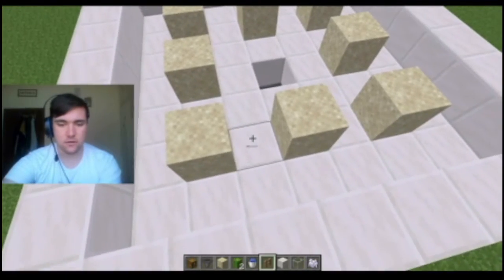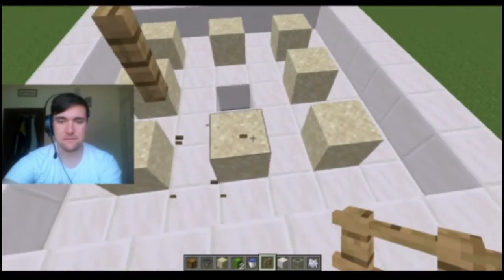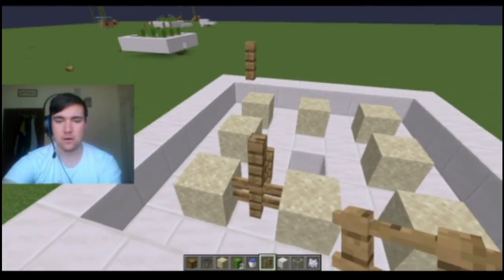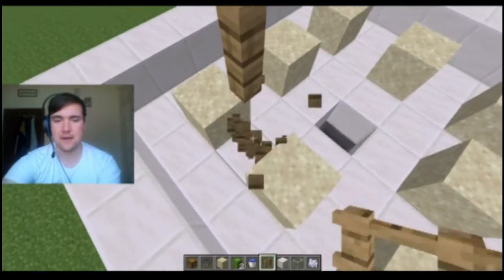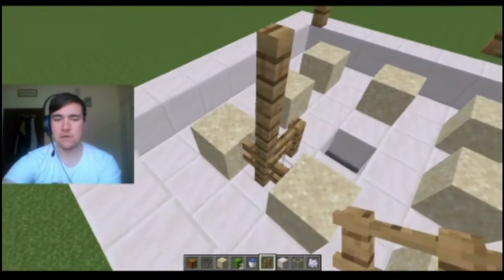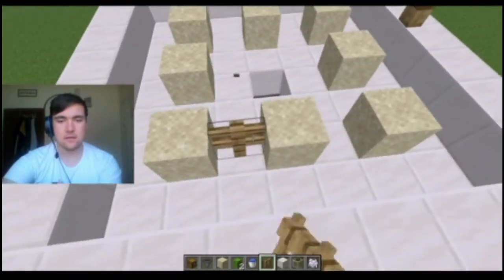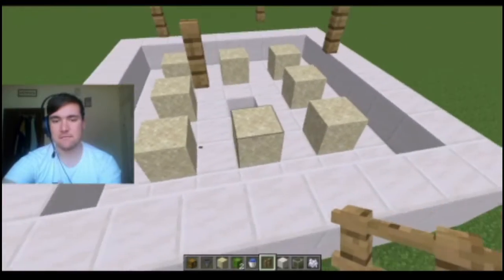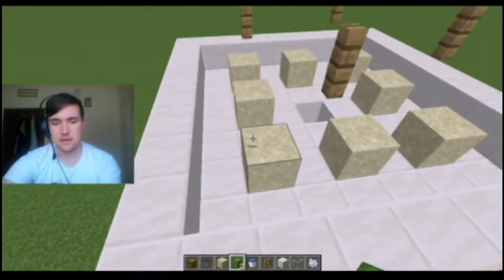What you want to do is go three blocks up with fences. Don't do it every block — just do it so that whenever a cactus can grow, it will hit a fence. Putting fences in between here means this one fence covers these two blocks. Hit your cactuses all around here.